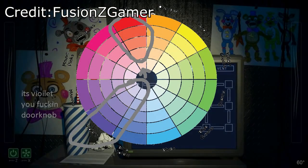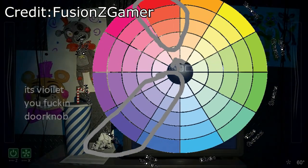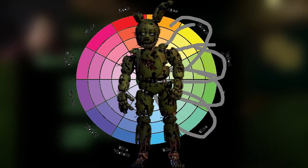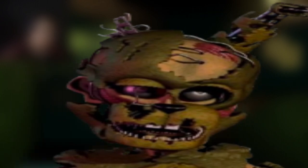Red and bluish purple are a great combination of colors that are really pleasing to the eye — thank you Scott for making me aware of that color combo. Same goes for the greenish yellow hues on Springtrap and Afton.